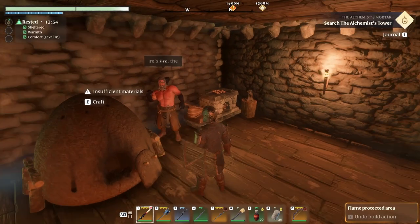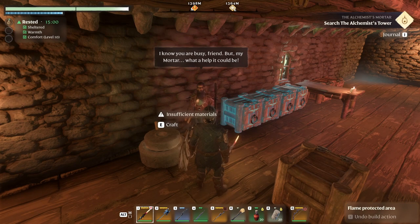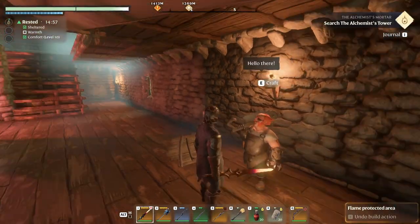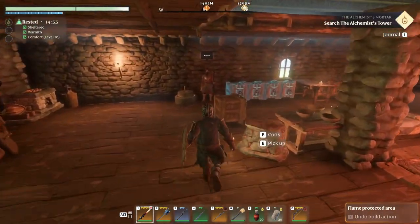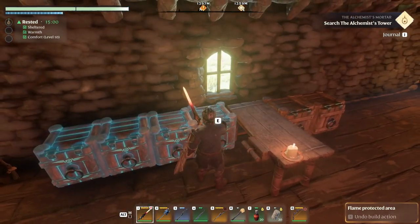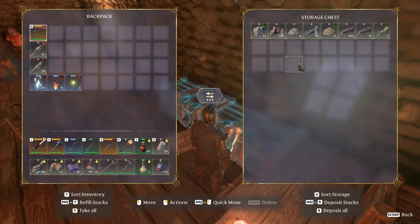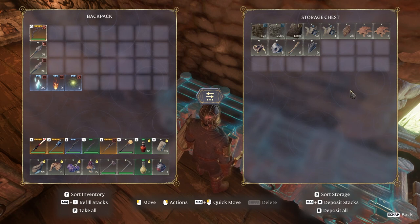We've got our black mage here - Balthazar - he'll wait for his mortar. The hunter is here, and our little carpenter. So we gotta do stuff with them. I put four chests here that automatically pull what you need to build things. Things have become easier since I put these guys in, so I still need a bunch of resources, that's for sure.